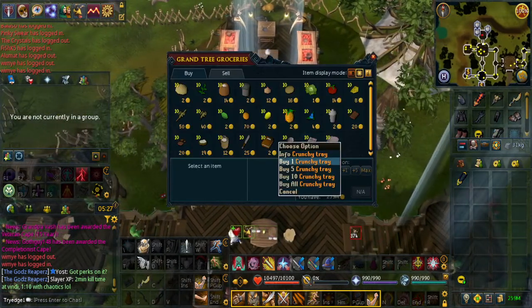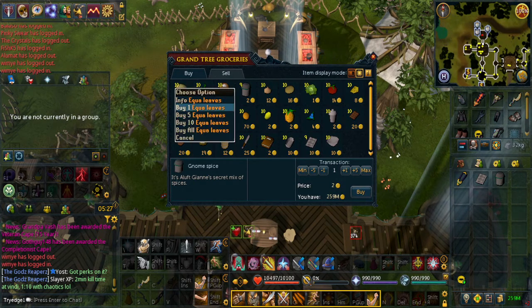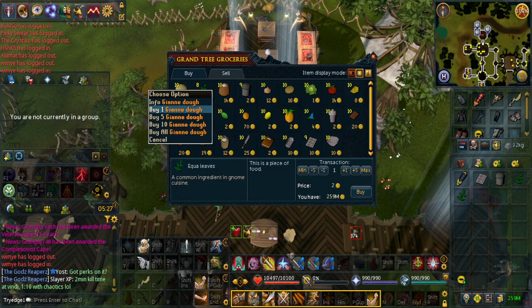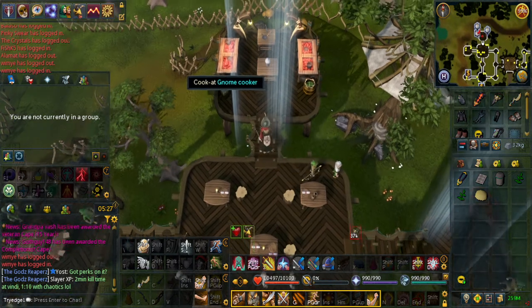Right click and trade him. You want one crunchy tray, one gnome spice, two aqua leaves, and then one gianni dough.